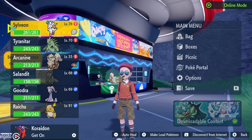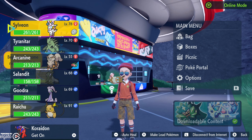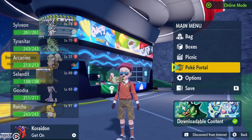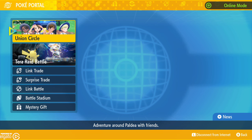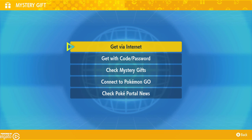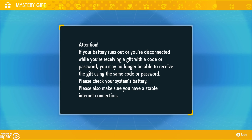What's happening everyone? JShockBlast here and check it out. We have a brand new gift available in Pokemon Scarlet and Violet. If we go into our Poke Portal, you will notice that going into Mystery Gift and get it with a code or password.